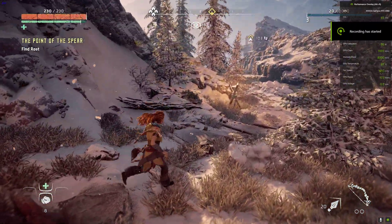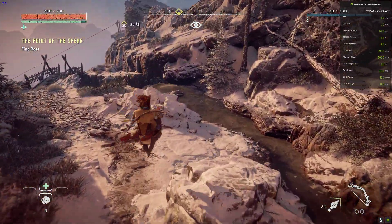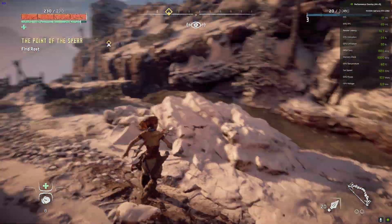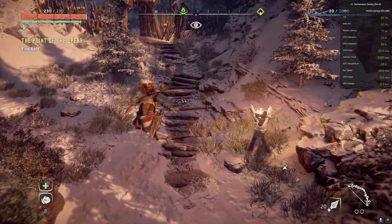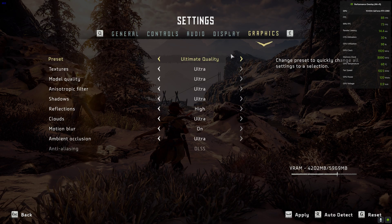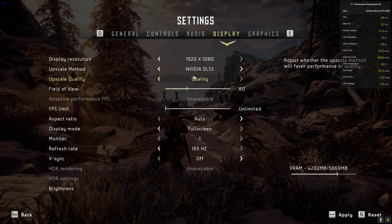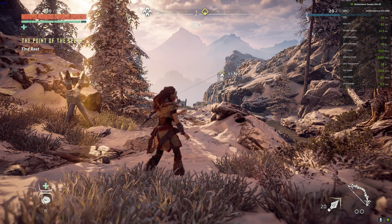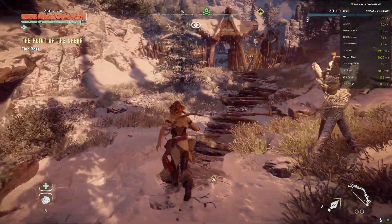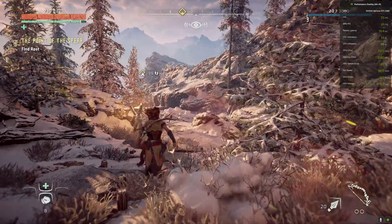Hello everyone, welcome back to the channel again and welcome back to another FSR3 video. In this one we're going to try FSR3 in Horizon Zero Dawn. Currently I have not activated the mod and I'm running on 1080p ultra quality — everything is on ultra, DLSS is on quality, and as you can see my FPS is around 80 to 90, sometimes going below 80, maybe 70. That's about the native FPS.